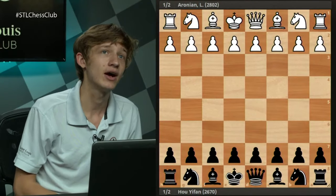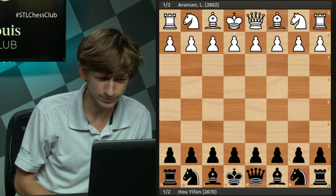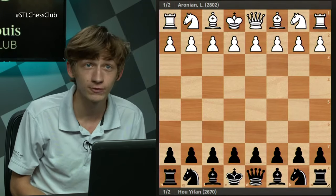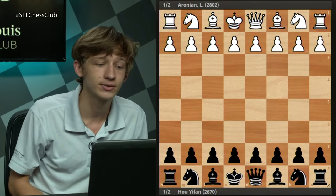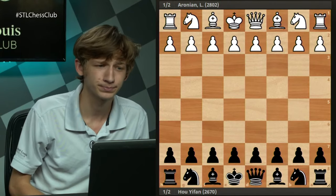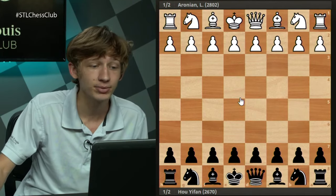The closed Catalan has its supporters as well, but I think the open is easier to play. Tonight I want to take you through the three main variations you're going to face against the Catalan and make some recommendations in each one — why some lines are better than others. Hopefully by the end you'll have a well-rounded view of what the Catalan is and how to play against it. We start with a game between Levon Aronian and women's number one player Hou Yifan, a former women's world champion, where she introduced a relatively new idea.